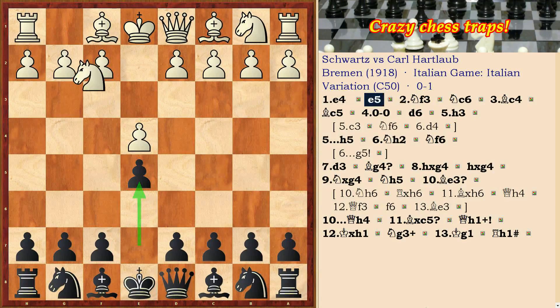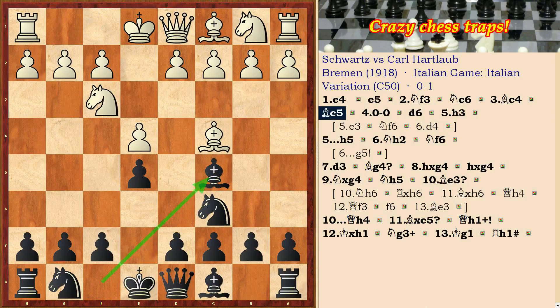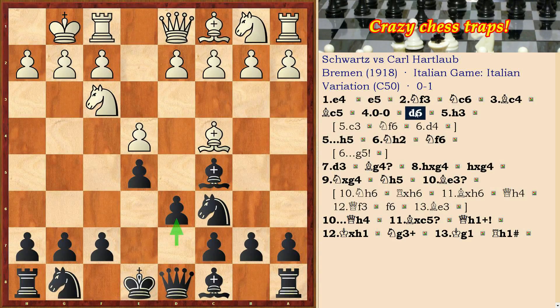We continue to analyze the Gioco Piano opening: Nc6, Bc4, Bc5. White does short castling, d6 and h3. This move weakens the king side of white. Here white should play c3, and after Nf6, d4 with the attack in the center. According to the theory of the time, black prepares a sacrifice of the bishop on the g4 square, and white with the move h3 tries to prevent it.